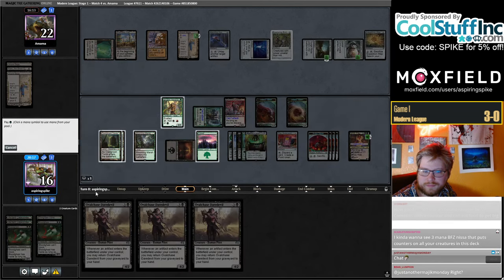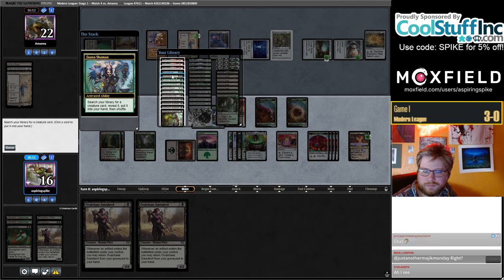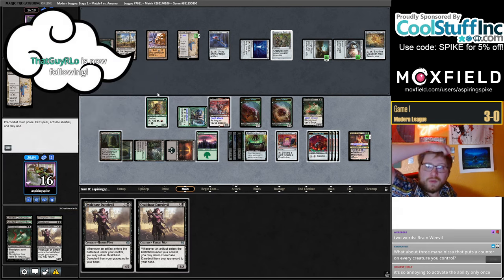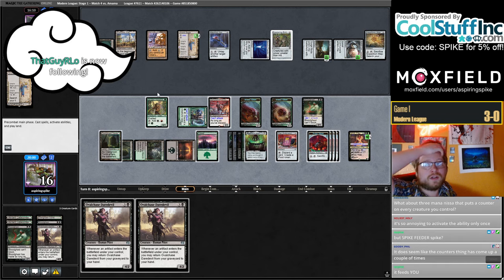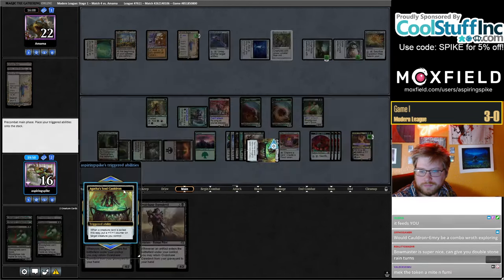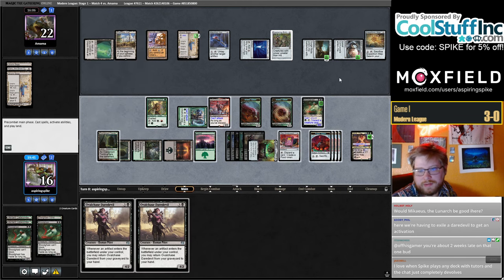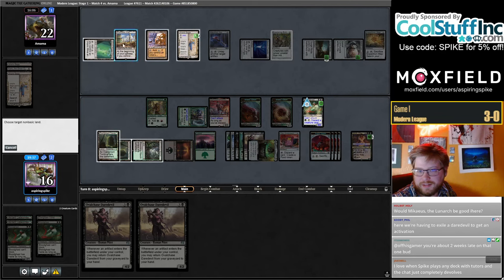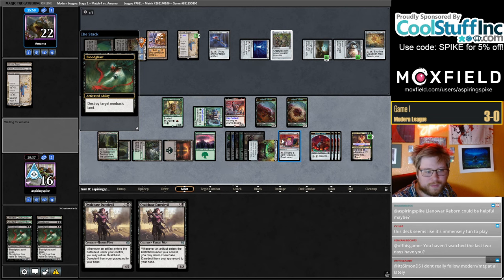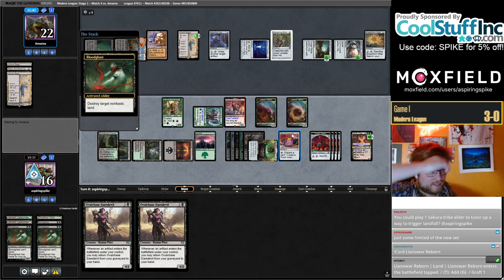Mill the Bloodghast. What are we killing here — might actually have to be Inventor's Fair. We're having an excavation. I don't think we're really supposed to read too much into board states like this. Land are reborn — people want counter-speed and everything and they just want to play like the worst cards you've ever seen in your entire life, but for games like this I think it's just fine.